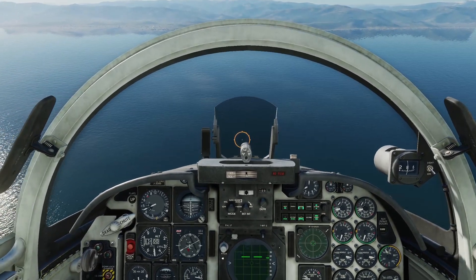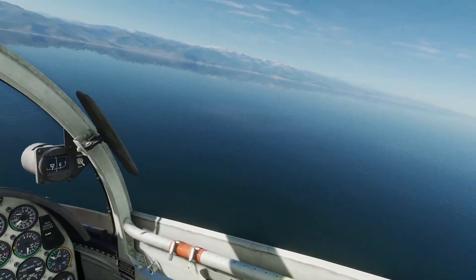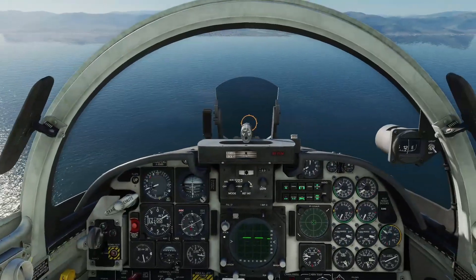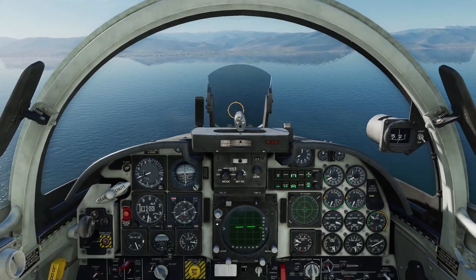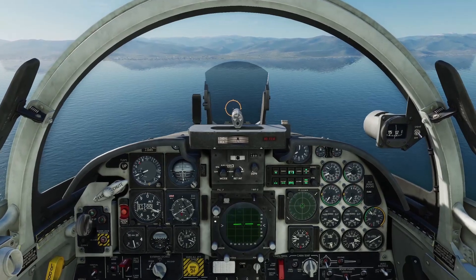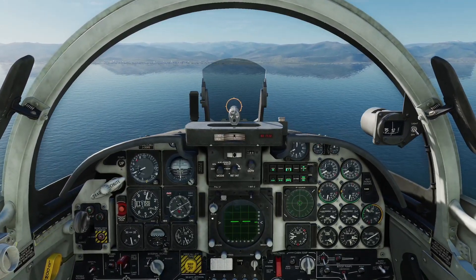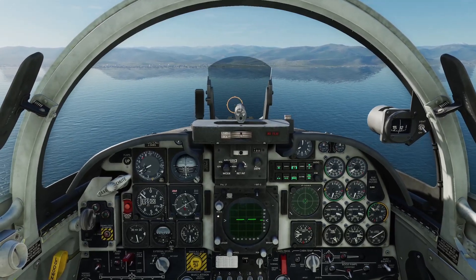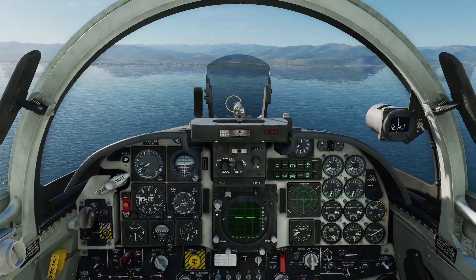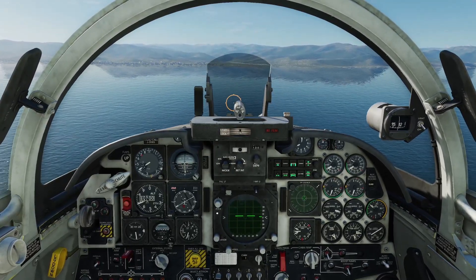What I've done is been practicing over and over again to get the right settings. This video is going to show you how to make a low level attack run — by low I mean about 300 feet — and it's going to be using snake eyes. If you don't use snake eyes you'll kill yourself, because a Mark 82 released at 200 or 300 feet is going to blow you up as you fly over. You need the snake eye because those fins deploy and slow the bomb down enough for you to get away safely.